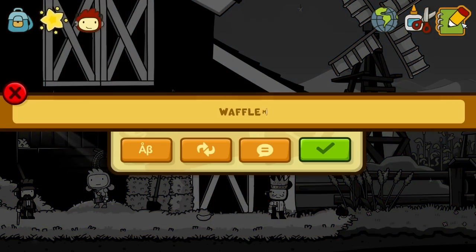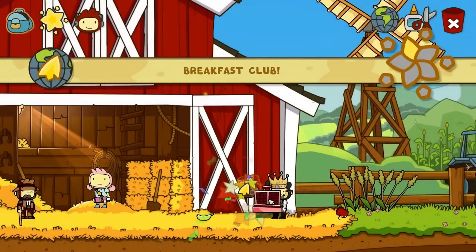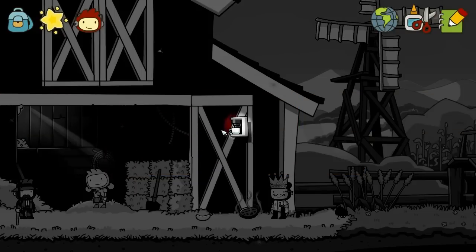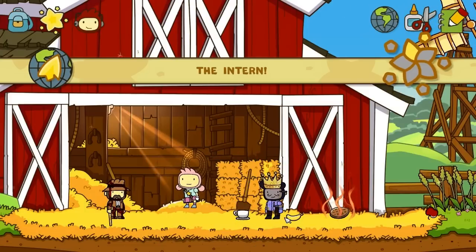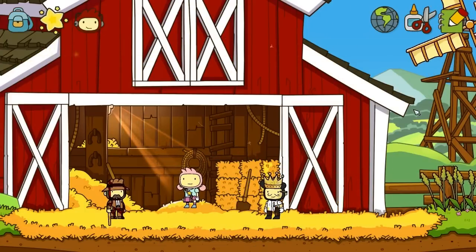Let's make a waffle maker and interact with it to make some waffles — that's one for the breakfast club. The next one is we have to make some coffee, so let's make a coffee maker and make some coffee. We're gonna rifle through this — there we go, perfect — because we're wasting time trying to combine stuff. We still don't even know how to do it, but I guess that's okay.